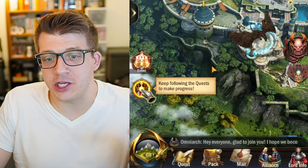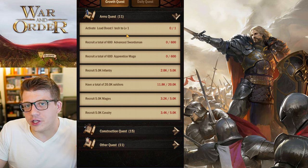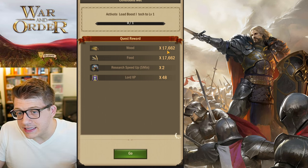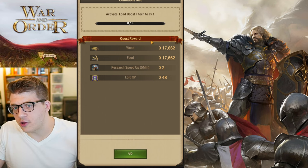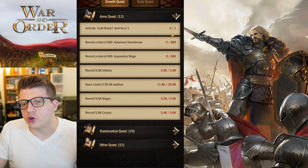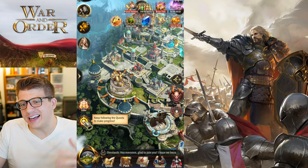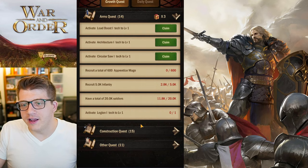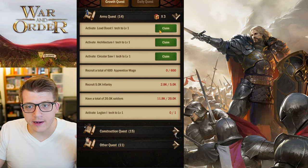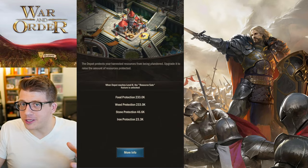Another place that can give you a lot of extra resources is your Quests. In the Growth Quest — your main quest line — you'll get rewards like 17,000 food and wood plus speed ups for completing quests. You see a little green icon to claim rewards, but you don't have to claim them right away. You can let them pile up — for example, I have three quests I can claim but I'll leave them here until I need those resources so I don't exceed my depot protection capacity.